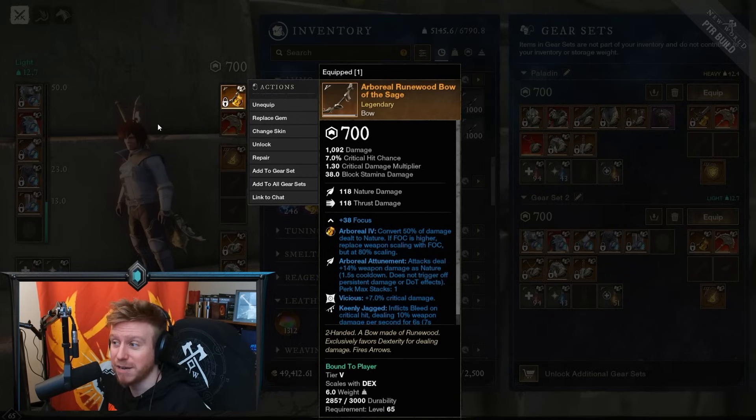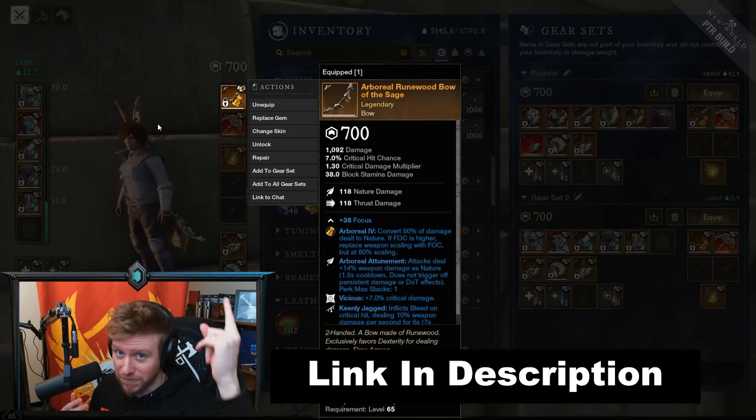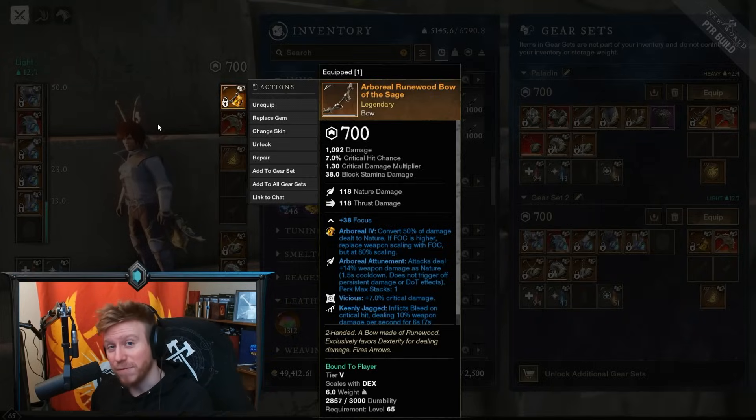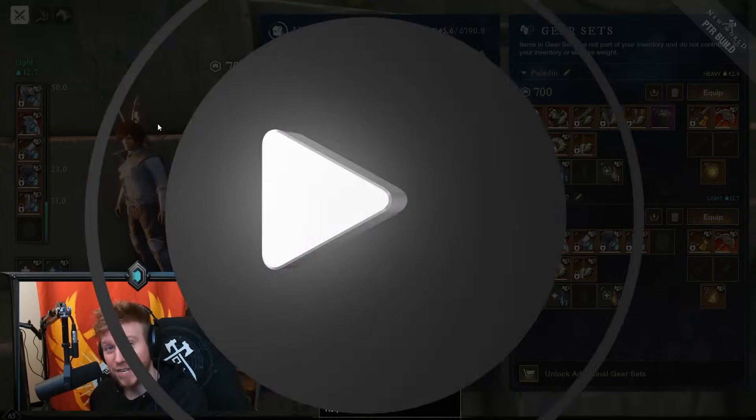Let me know what you guys are thinking about these changes. Let me know what you think about Vengeance — are you disappointed, excited, or somewhere in between? What do you think about the gem scaling? Is there any build you're excited to slot that Amber gem into? Let me know in the comments down below. I'm streaming New World most days — links to my stream, the patch notes, and everything else we discussed are in the description. If you enjoyed this one, click like, subscribe for more, and I'll see you guys in the next video.